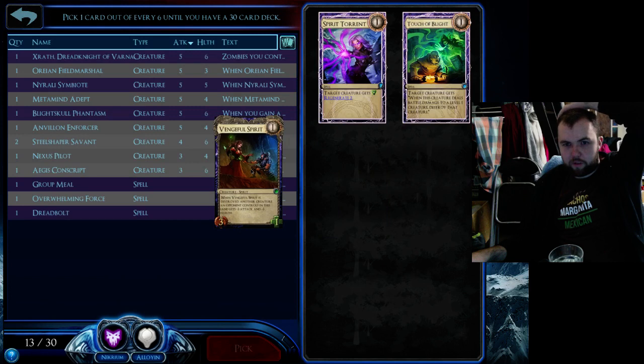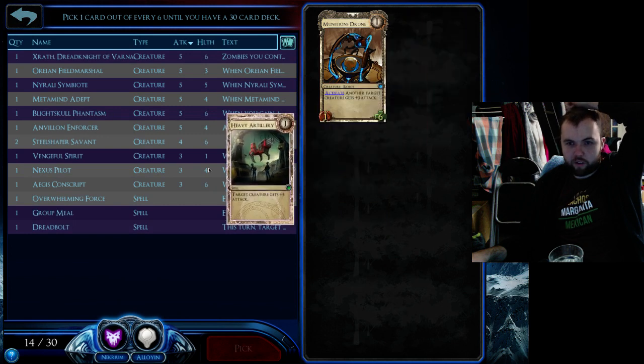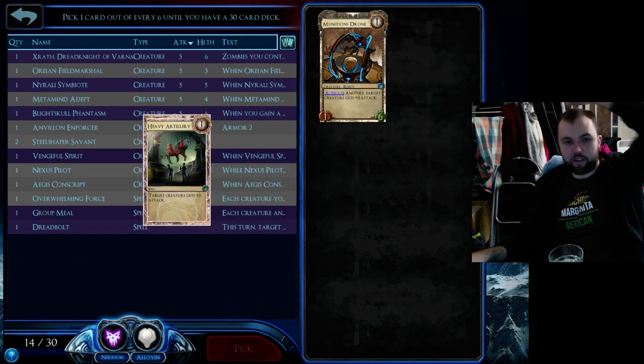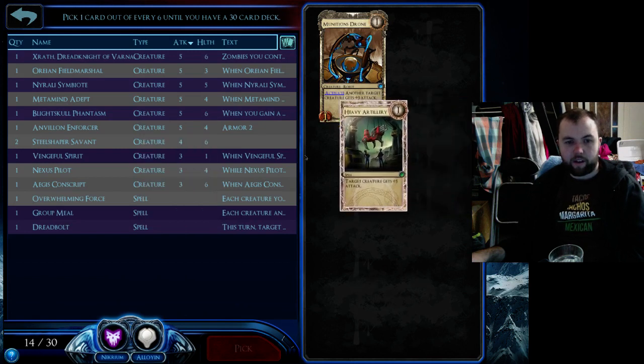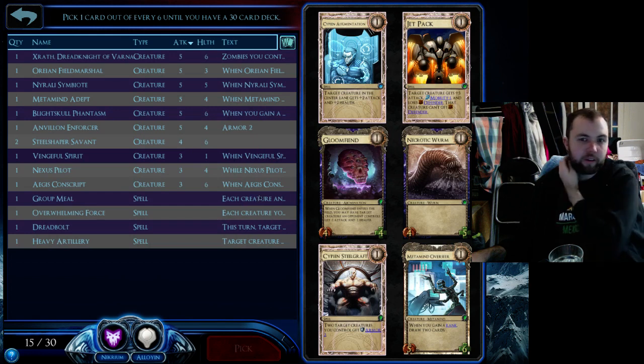Vengeful Spirit is nice against a lot of things. Touch of Blight is a little bit tempting just because I have nothing currently that deals with Night Gaunt. Having said that, Heavy Artillery is a way of dealing with Night Gaunt — so I'm going to take that. Because if you can chuck down a creature in front of the Night Gaunt and Heavy Artillery it can be very hard for them to deal with.